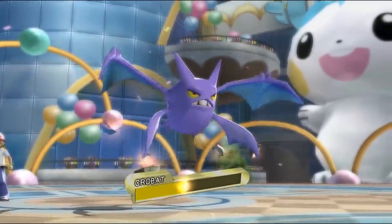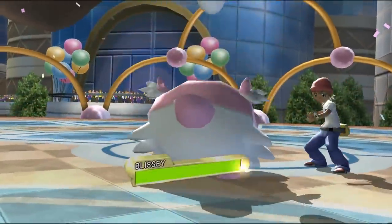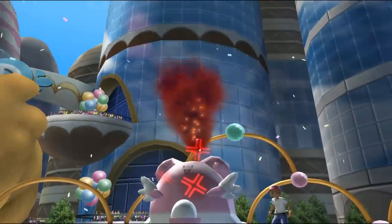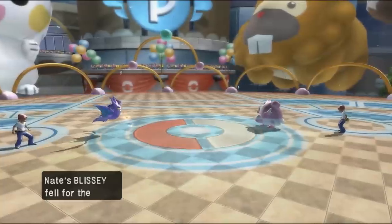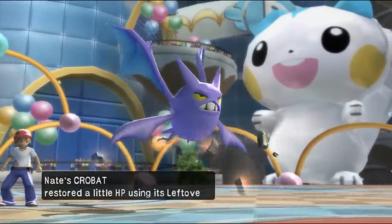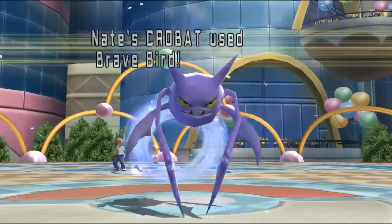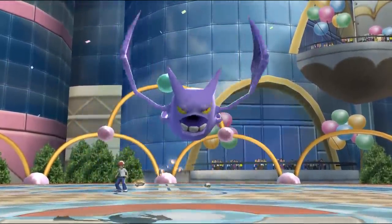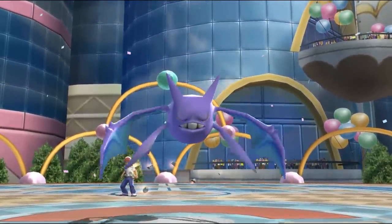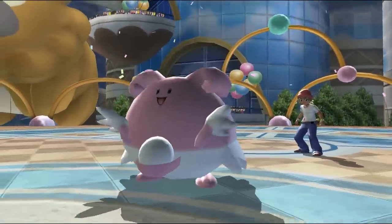Actually though, Crobat's best set was even more unconventional. Super Fang cut down even the bulkiest Pokemon to size because it guaranteed half damage, and Taunt and Roost let Crobat live out its annoying past in full as an evolved Pokemon — Taunt was used mainly to prevent walls from doing their shenanigans, like healing. Being this annoying to walls shows there's still some Zubat in there after all. For its last slot it could go with Brave Bird to have some finishing power, or U-turn so it could be more hit-and-run. Crobat loved having entry hazards in play, and Toxic Spikes especially helped it out.